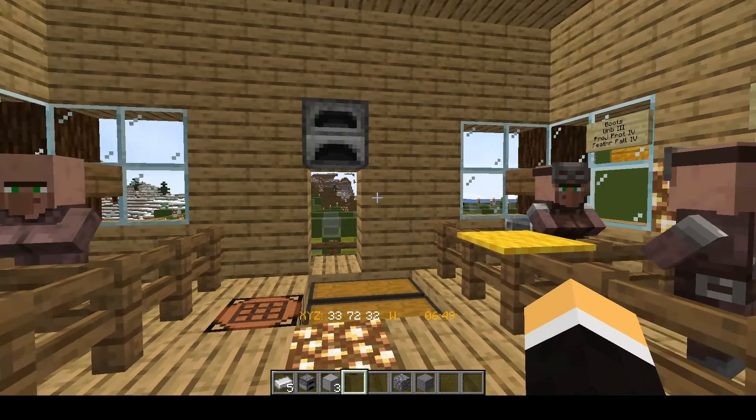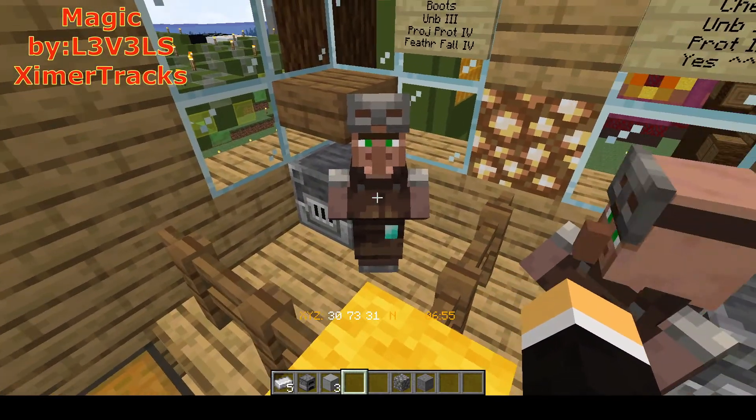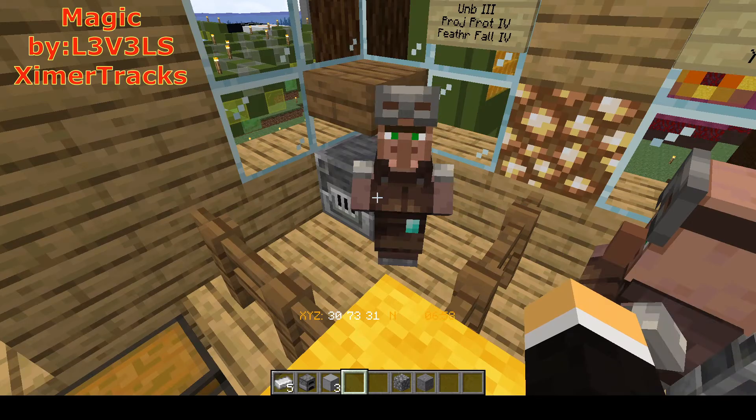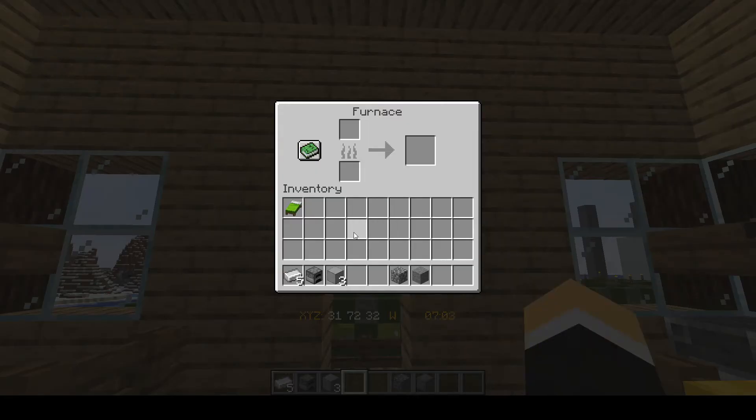Welcome back everyone, Vegas Vic1965. To get yourself an Armorer Villager, you will need a Blast Furnace and, of course, a Villager. But to get that Blast Furnace, we are going to need some materials. You'll see down on my hotbar — we're going to need five iron ingots, a furnace, and three Smoothstone.